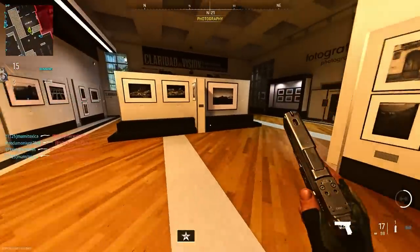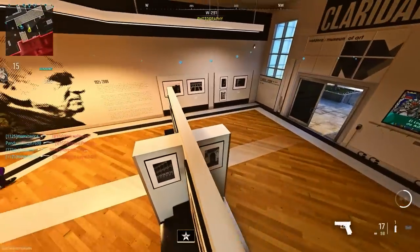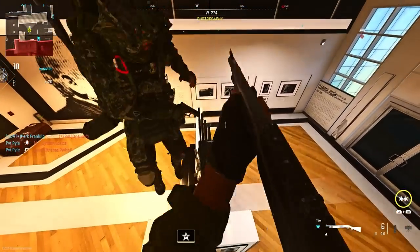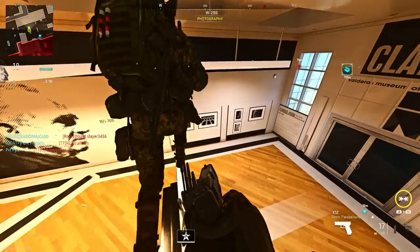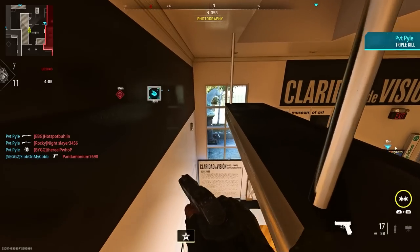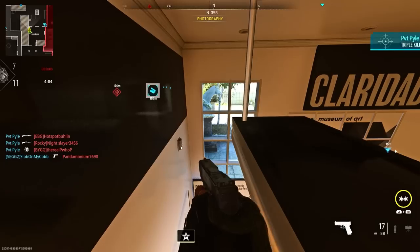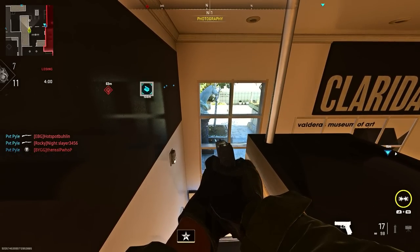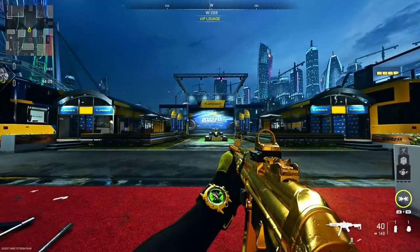We're now on the new map Museum which has been added back. Make your way to this area, place the barricade exactly where I do, and do a tactical sprint dolphin dive on top of this light. Once you're on the light, I recommend going all the way to the end and scooting off a bit so you don't get seen — because if you're too far to the right you can be easily spotted.